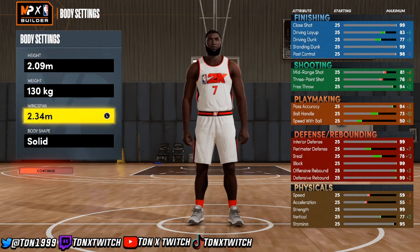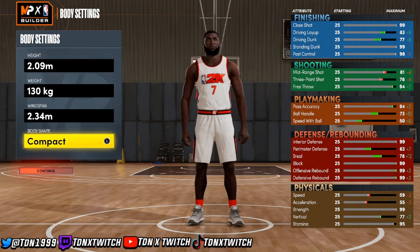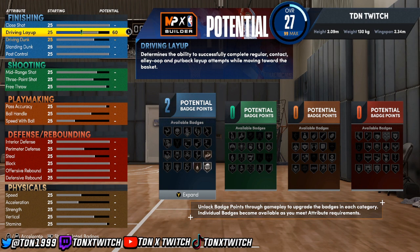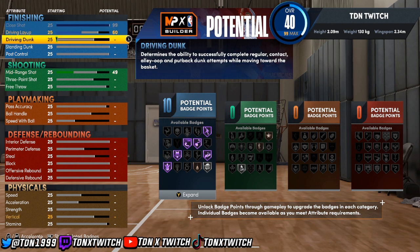I'll probably go high weight span to get blocks. For the badges, you want to put close shot at around 60 overall. You need a close shot because in 2K22 you're gonna miss a lot of layups if they have interior defense, so put close shot high.